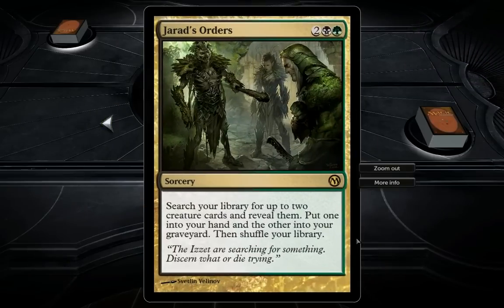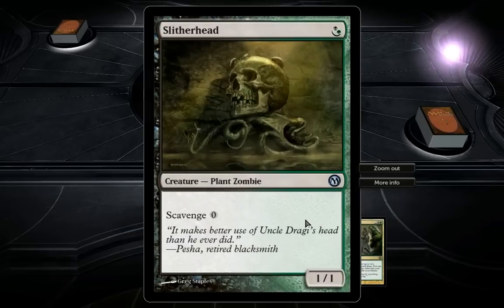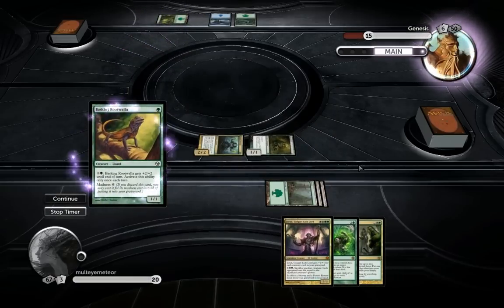Jarad's Order is also a great card here. This is Jarad, by the way — he is an undead elf, an elf lich, an undead wizard that does necromancy. Jarad used to be an elf that was pretty high up in the ranks of the Golgari, and he died and became a lich and the guild leader for the Golgari at some point, after the Gorgon sisters died. Anyway, this card does the following: search your library for up to two creature cards and reveal them, put one into your hand and the other into your graveyard, then shuffle your library. Pretty interesting, especially when you think about the fact that creatures have scavenge, so you can put a great scavenge creature into the graveyard and take advantage there.